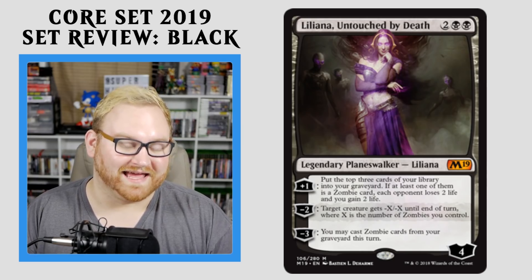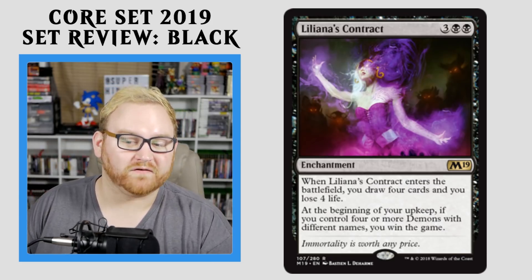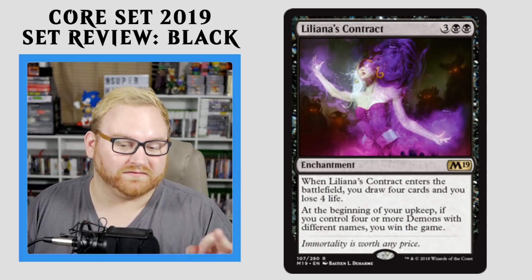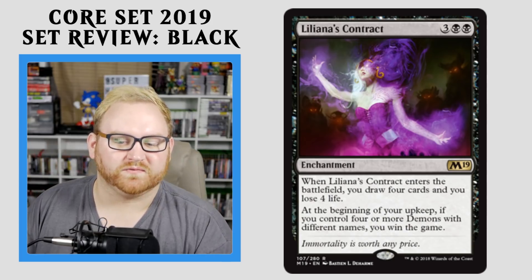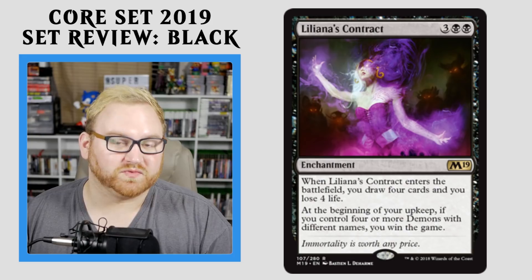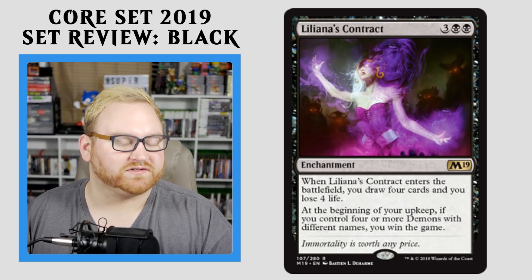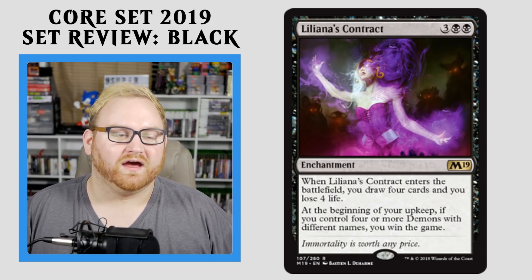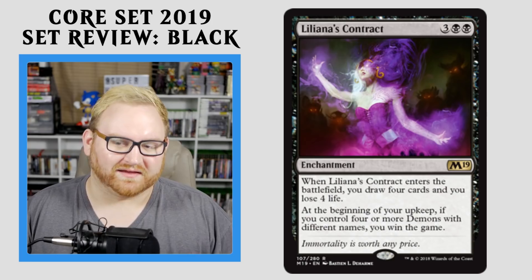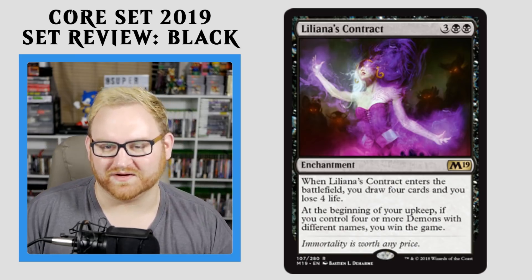Moving up here, we have Liliana's Contract — a great brew-around card. 5-mana Enchantment. When it enters the battlefield, you draw 4 cards and lose 4 life. That alone makes this card super good in Draft and Sealed and even Standard. And then at the beginning of your upkeep, if you control 4 or more demons with different names, you win the game. This basically means I'm going to be making a demon deck as soon as possible for Standard. The ability to draw 4 cards and lose 4 life alone is awesome. The actual win-the-game ability is more of a Standard or Modern style thing — definitely something you want to brew around. I'm sure Saffron Olive is already making a deck, but I'm going to try my hand at it too.